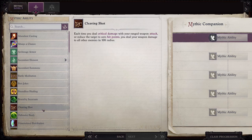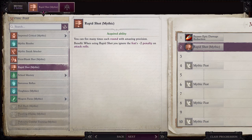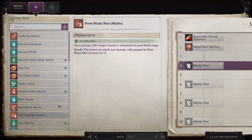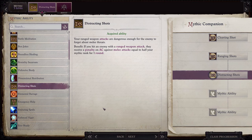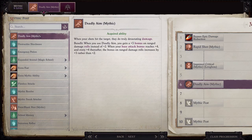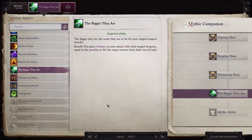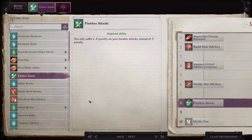Now let's look at the mythic options. Remember that you get her at level 10, so you're going to be able to choose three mythic options right off the bat. At mythic level one, take Cleaving Shot. At mythic level two, take Rapid Shot Mythic. At mythic level three, take Ranging Shots, which increases her ability to actually hit enemies. At mythic level four, take Improved Critical Longbow. At mythic level five, pick up Distracting Shots, which makes it easier for you and your entire party to hit enemies by lowering their AC. At mythic level six, take Deadly Aim Mythic for more damage. At mythic level seven, take The Bigger They Are — by this time you're going to be facing a lot of large enemies, so you should really get use out of this. At mythic level eight, take Flawless Attacks — by this time you should be doing a ton of attacks every round, so you're really going to be able to take advantage of the lowered penalty on your iterative attacks.